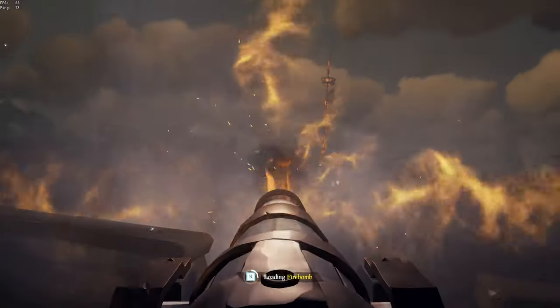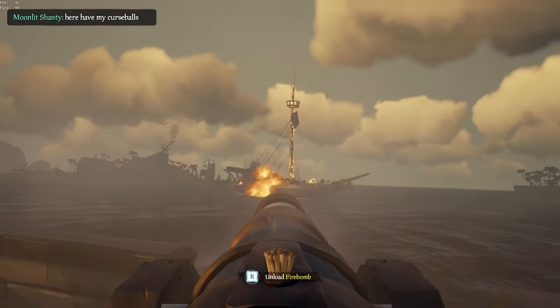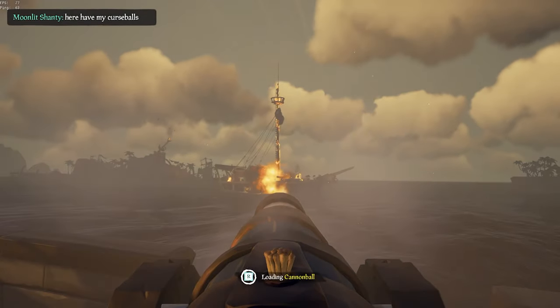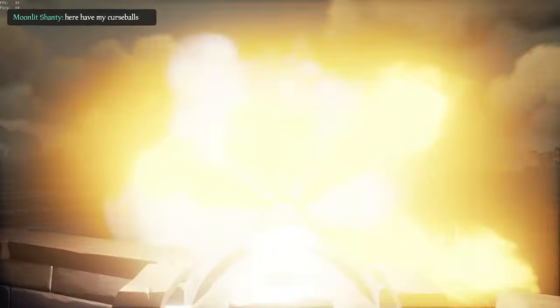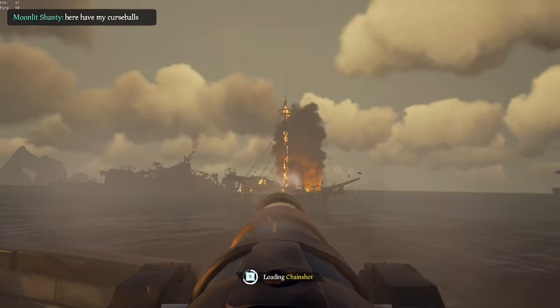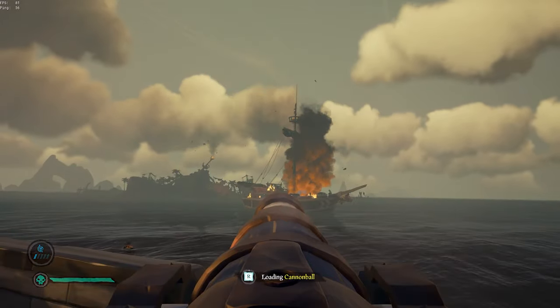Firebombs have a place in fights but are very circumstantial. They are mainly used to be a nuisance, however they are most useful if you see a keg in the enemy's crow's nest where fire on the mast will blow it up. Otherwise, reserve fire for galleons where putting it out is very tedious, or for boarding sloops and brigs.